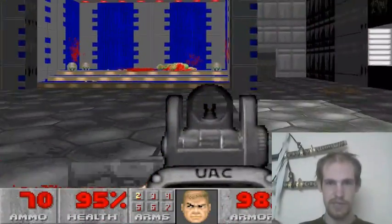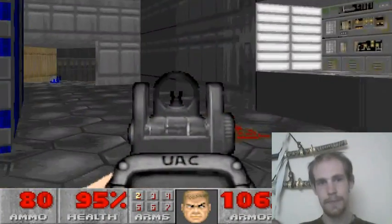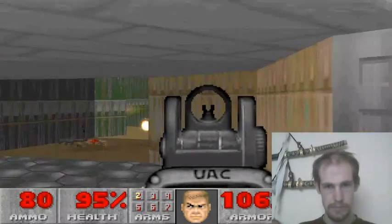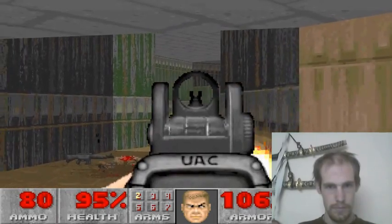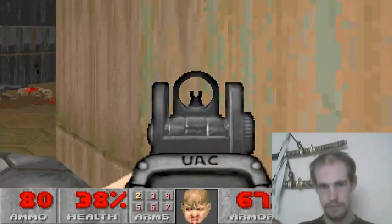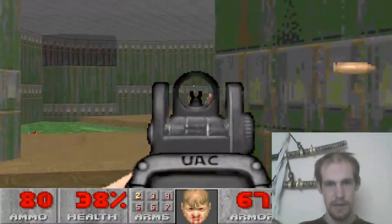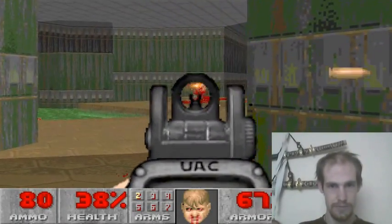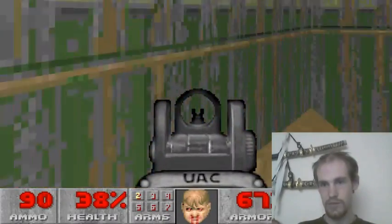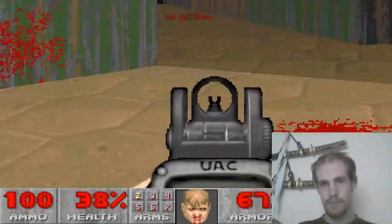I can move a little quicker since I'm used to it, but even I can't just frickin' blaze through. Normally he's up on top there, so that's why I was aiming upwards. You see the zombies moving way quicker than usual? Enemies move way faster. Their accuracy is way higher. They fire way quicker.